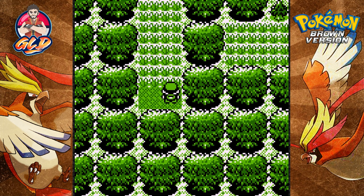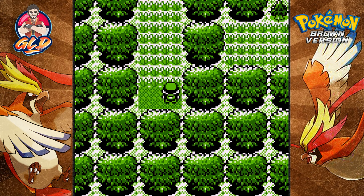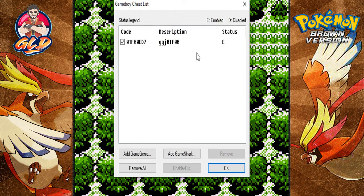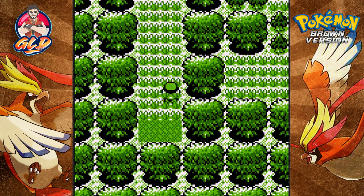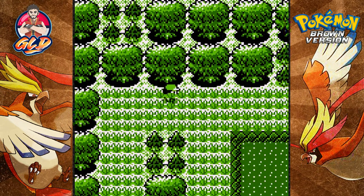First things first, I gotta check my inventory — I've got eight great balls, 23 balls total. There is no way for me to find this Pokemon in 500 steps. So what I did was go straight for the cheats list. As you can see, if you're going through the secret cave, this is the cheat to get to this Pokemon. I named it whatever. As you can see, we're moving freely and no steps have been wasted, so we can go about locating this Pokemon.